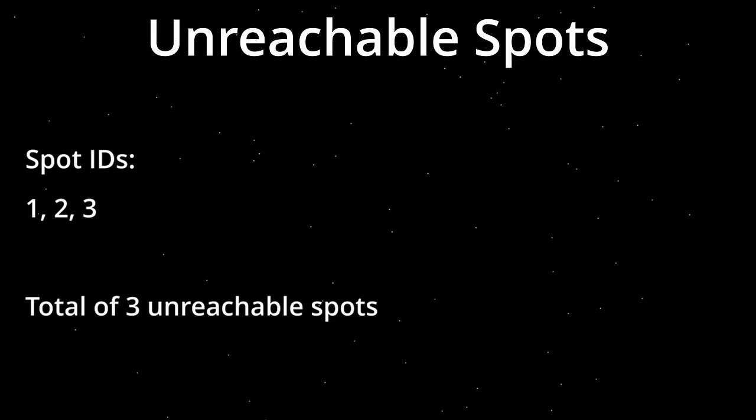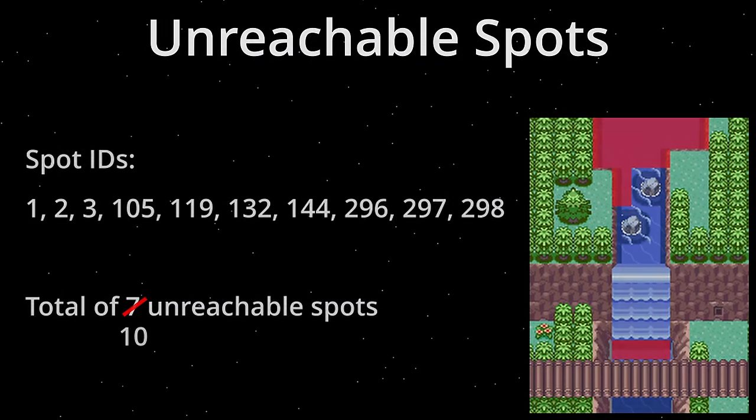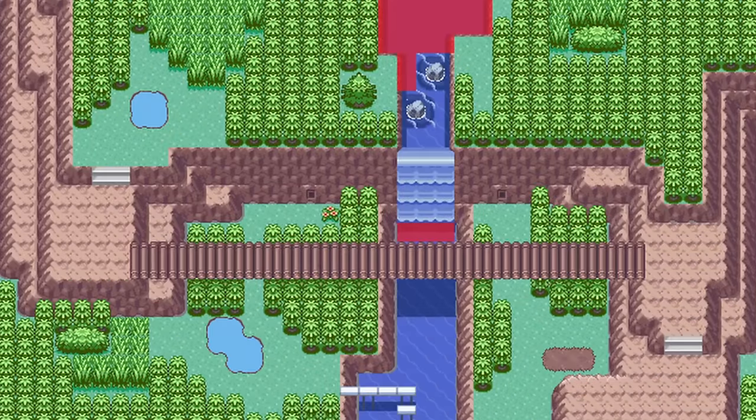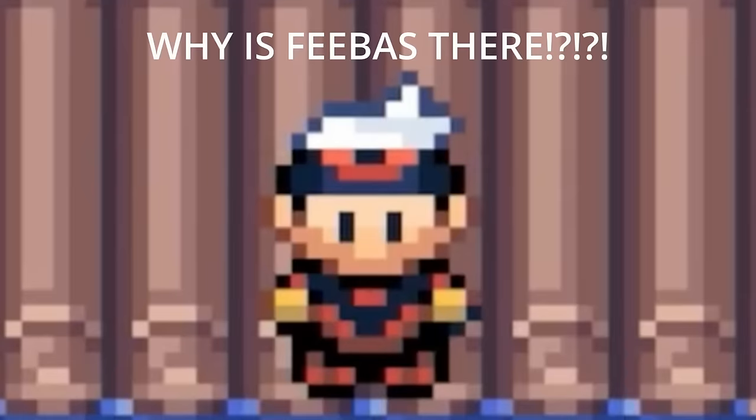Meaning that our total now comes up to seven unreachable spots — slight correction, ten unreachable spots. Below the waterfall over here are three more unreachable spots where we cannot come, bringing the total up to ten. They made code to avoid the first three, but the other seven are still possible for Feebas to appear.